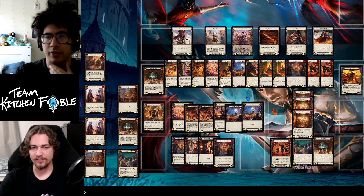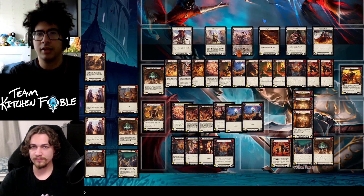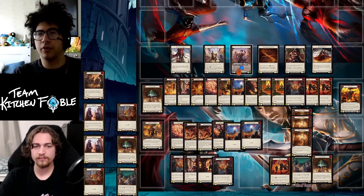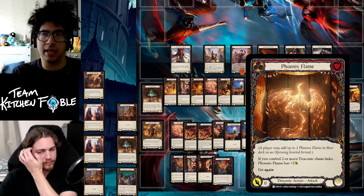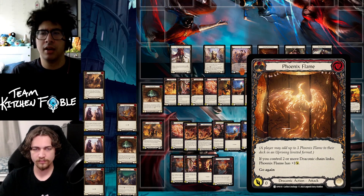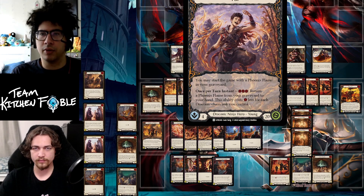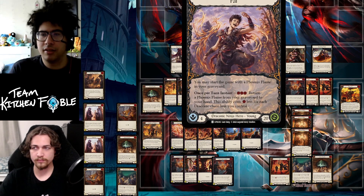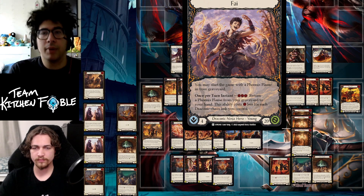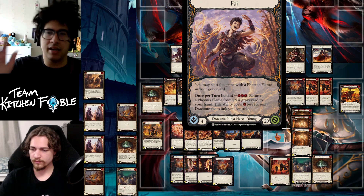Let's talk about Fai. The hero says you may start the game with a Phoenix Flame in your graveyard — very similar to Dash. You can technically run a 29-card deck since the Phoenix Flame counts toward your 30-card maximum. The other part says once per turn as an instant: pay three total resources and return a Phoenix Flame from your graveyard to your hand, costing one less for each draconic chain link you control. Usually you attack with three draconic chain links, then pay zero to get your Phoenix Flame back and add an extra one-damage ping.